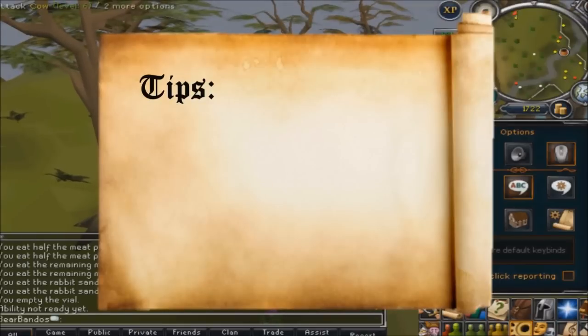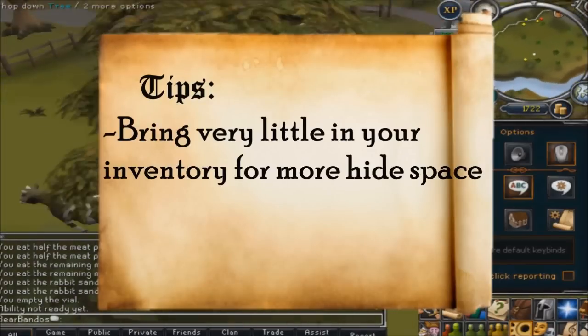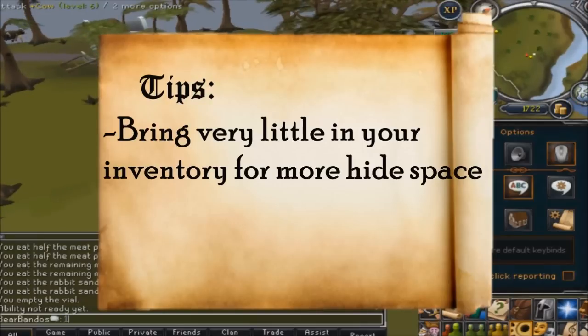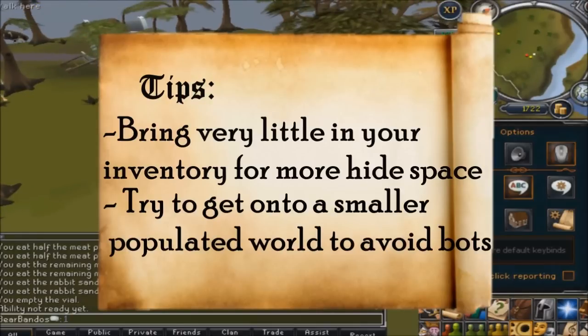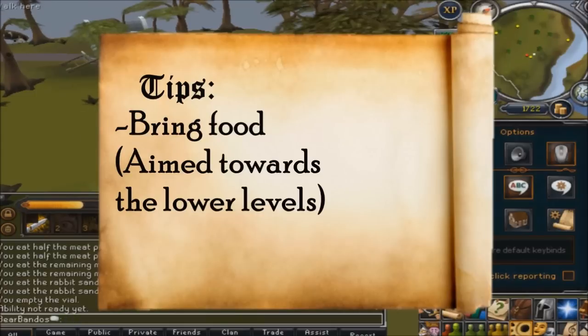Some tips to help you with this money making guide: bring very little in your bag to allow for more hides. At least 4 spaces should be occupied by food items or weapons. Try to get onto a smaller world to avoid bots. Bring food if you are a lower level, as your HP will drop considerably, so bring some extra supplies.